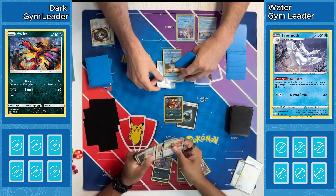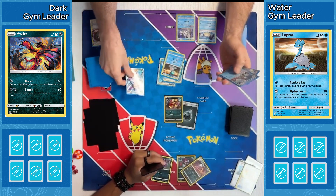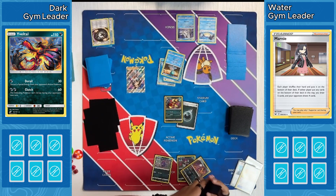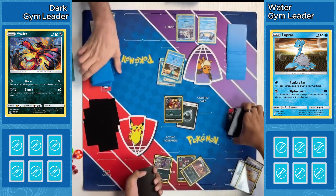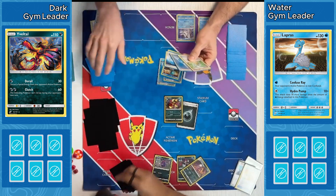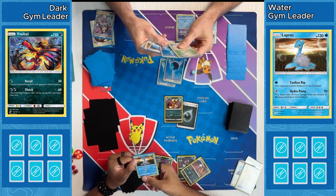Water player goes right into Frosmoth — probably already had that in hand, which would explain why they went into the Snom. Out comes the Marnie, actually very helpful for our Dark player here. Obviously our Water player doesn't necessarily know that, but we will get a hand refresh for our Dark player who is hoping for something a little bit better. Town Map, a couple of energy — I think that's a Guzma and a Manaphy for our Water player. Not a lot going on there.